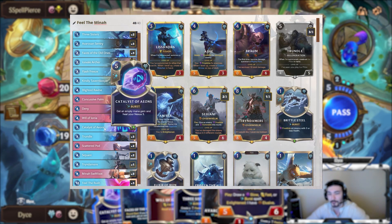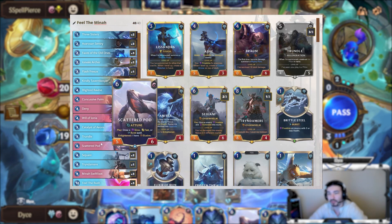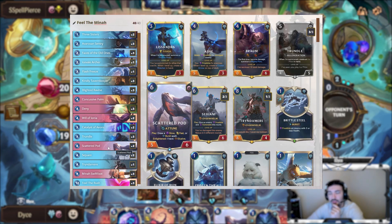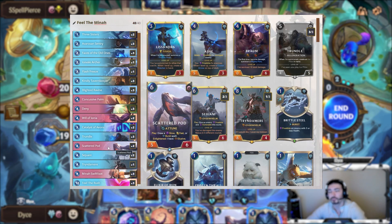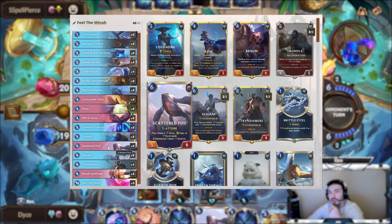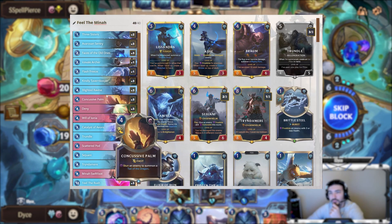Trundle — if you have a Face of the Old Ones activated early or a Catalyst, Trundle can be played on turn four, which is really nuts. He also activates Face of the Old Ones by default because once you play him you get an Ice Pillar which costs eight, so Face of the Old Ones immediately becomes activated. Scattered Pod is a really cool card — it's really versatile. When you get to Enlightened, which is pretty easy in this deck because of the ramp and stall, it gets Elusive which can help you close out games.